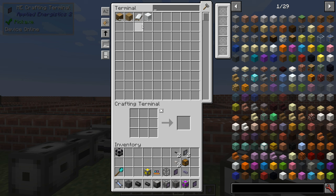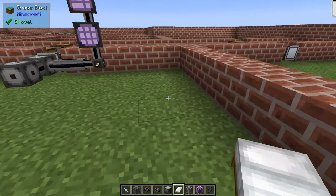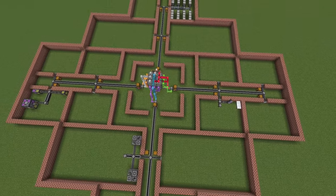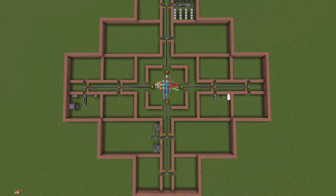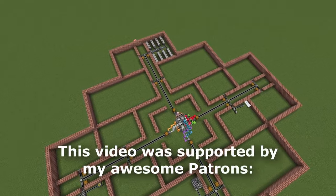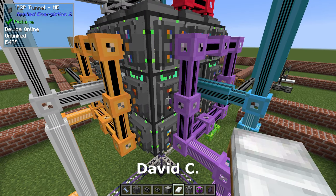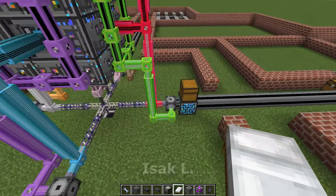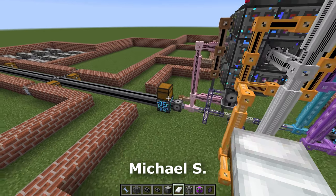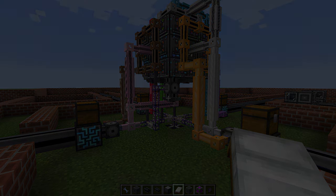That's how simple it is to get everything running. When you expand the base, keeping track of the channels is the most common problem you'll run into. I hope this helps someone - even though I've made videos on this before, it's a good opportunity to catch up. The color-coding for tunnels didn't exist back in the day, so that makes things much easier now. If you have any questions on this topic, you know where to leave them - I have lots of videos on this subject from way back. Anyway, thanks for watching, see you next time, take care and bye-bye.